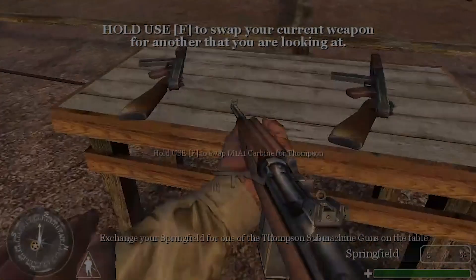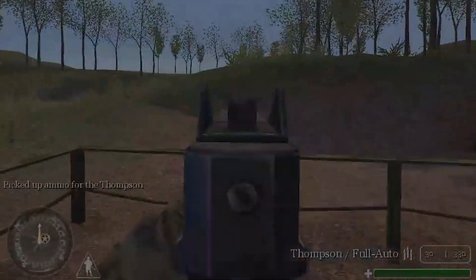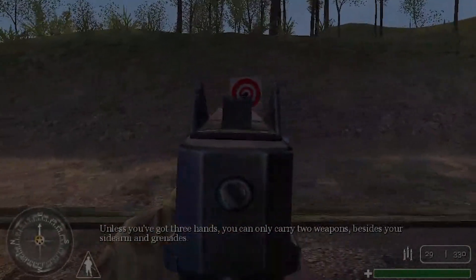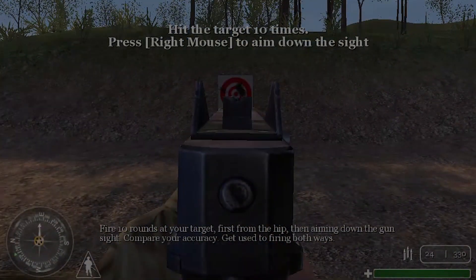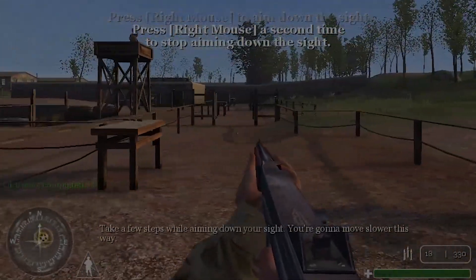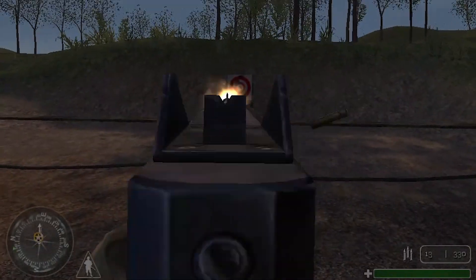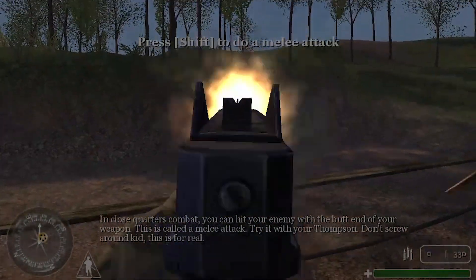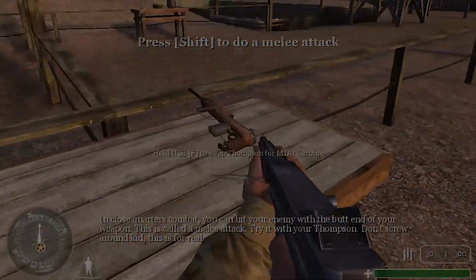Exchange your Springfield for one of the Thompson submachine guns on the table. Unless you've got three hands, you can only carry two weapons, besides your sidearm and grenade. Fire ten rounds at your target, first from the hip, then aim down the gun sight. Get used to firing both ways. Take a few steps while aiming down your sight — you're going to move slower than you want. In critical combat, you can hit your enemy with the butt-end of your weapon. This is called a melee attack. Try it with your Thompson. Don't screw around, kid. This is for real.